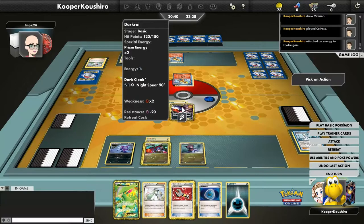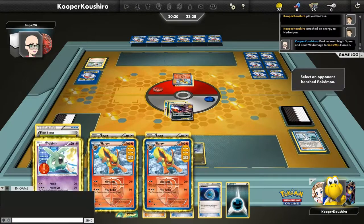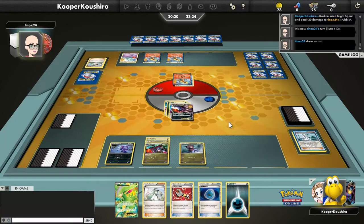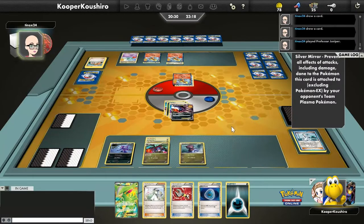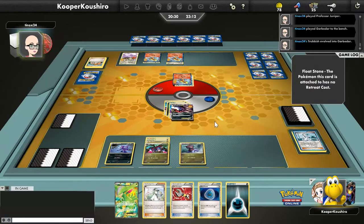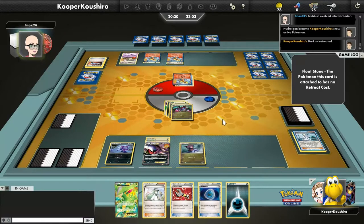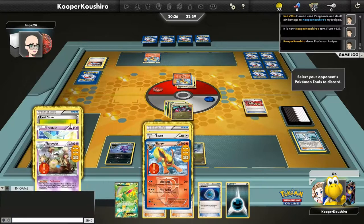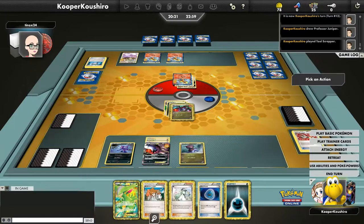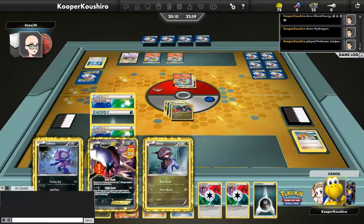There's my Tool Scrapper — never mind, we do have it! We don't have Dark Claw, though, and that's our only way to knock out one of these Flareons in one hit. A Float Stone is already on Trubbish. We're holding our Float Stone counter — the Tool Scrapper — already in hand. There's a Silver Mirror onto a Flareon making it solid against Plasma, and then Garbodor comes down shutting off all our abilities. Capturing Hydreigon is pretty effective as long as Garbotoxin is up.